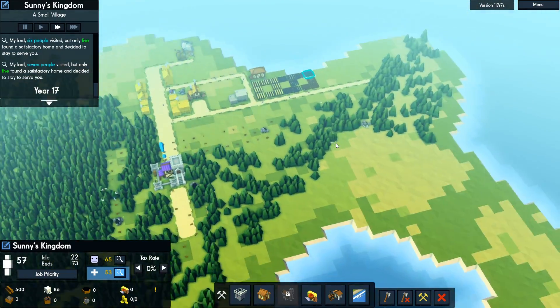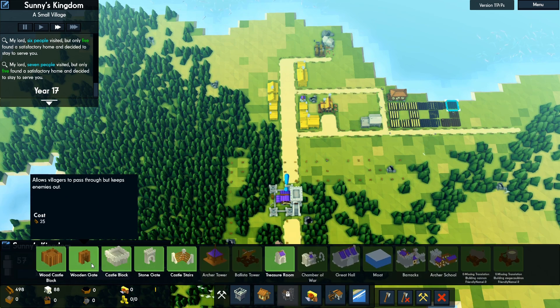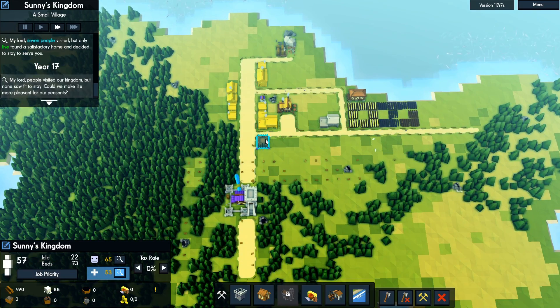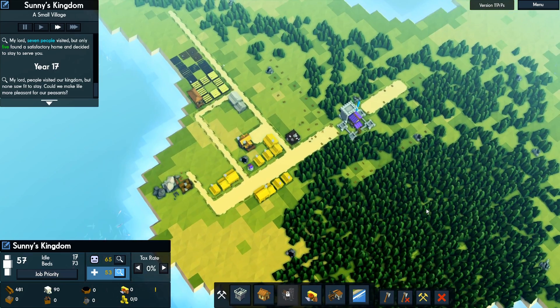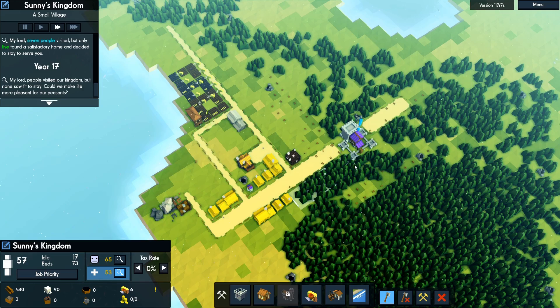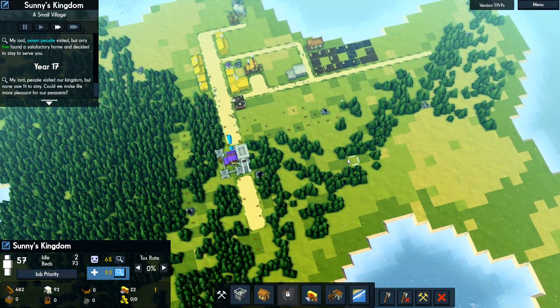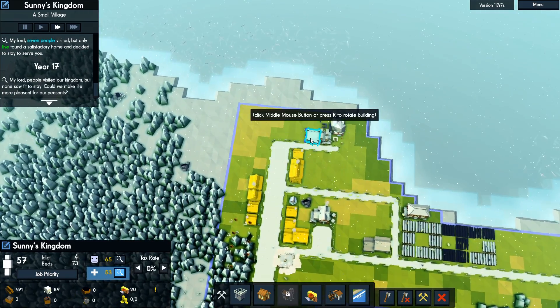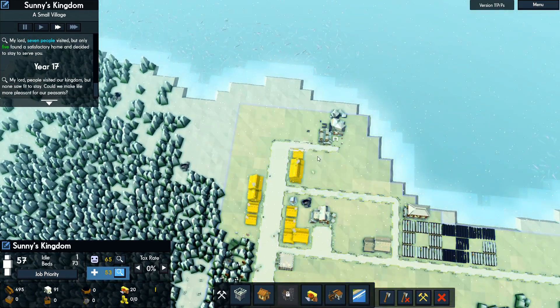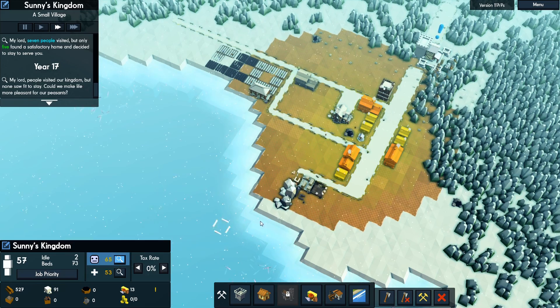We'll also want to go ahead and maybe build some little defenses here. I want to build them kind of in place of where we're going to put the stone walls. I think this is a good spot. We'll also want to tear down this little section of forest — the whole thing's going to have to come down at some point, but right now that'll be fine. Let's go ahead and get another stockpile built right there. I'd also like to get some charcoal makers, but if I place charcoal makers here, these guys are going to be real unhappy.